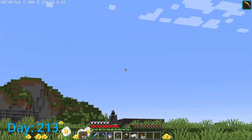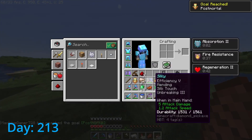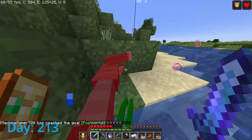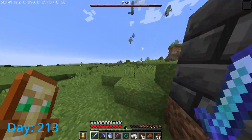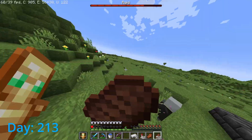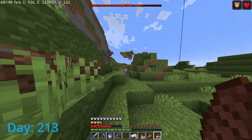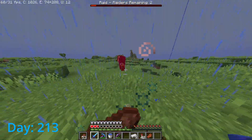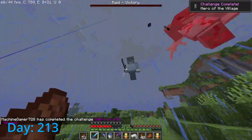Alright, I have steak and my bow — we should be able to do something. I've got regeneration and I can just charge in. Look at how many Vexes there are! There goes another one of my totems. Oh my gosh, I can get them from the bottom! Finally — and I am now the hero of the village.